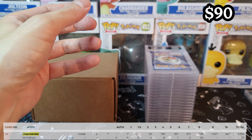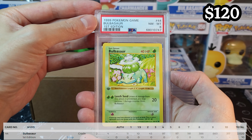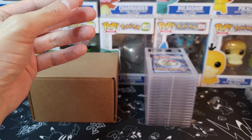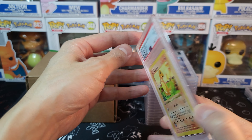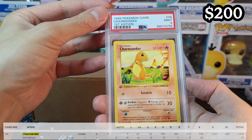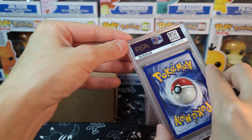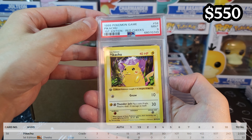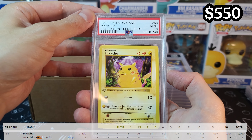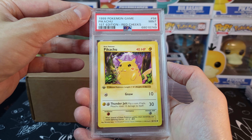Still got an 8 — very nice. We're looking for 10s though. Bulbasaur First Edition also at an 8. I think we sent off like 15 or 20 of these First Edition starters — these are non-holos. We got a Charmander 9, First Edition — really nice looking. Being stored 20 years and still looking great, kudos. Pikachu Red Cheeks at PSA 9 — this is a printing error. What a great looking card. Congratulations!